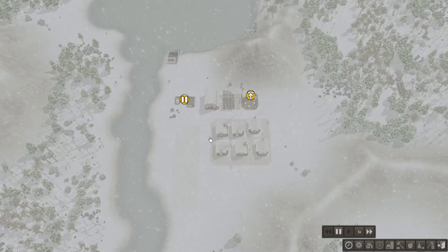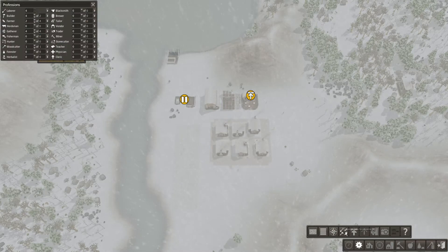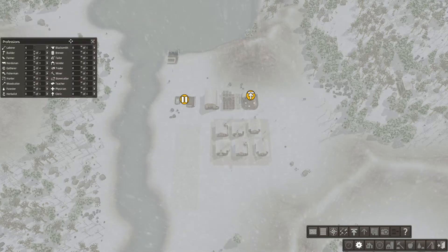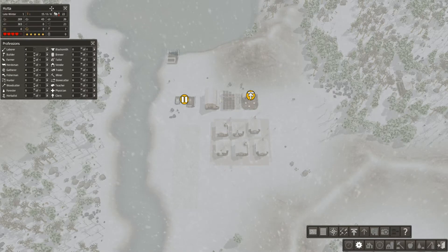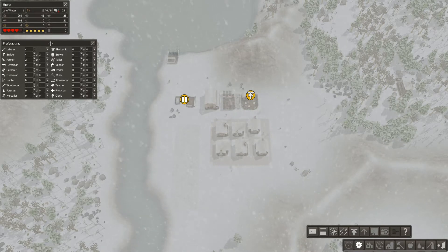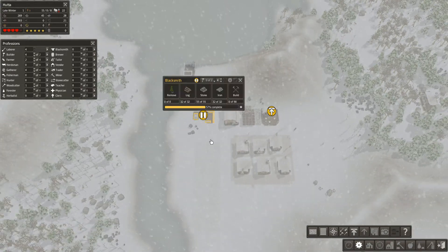Looks like we're not going to have enough food for the winter. Let me just set these menus up a little bit better — we'll remove that one, put that down here, and get that one there so we can see everything. We've got enough firewood.